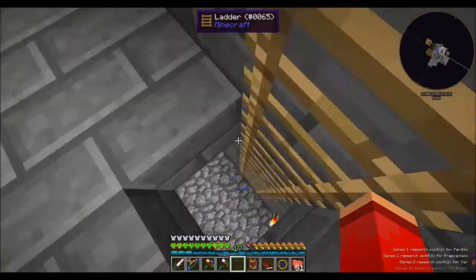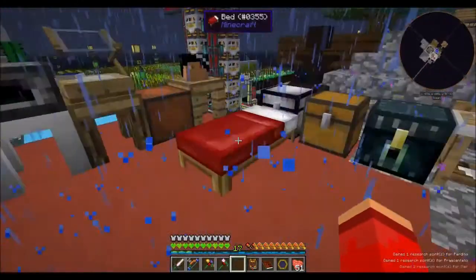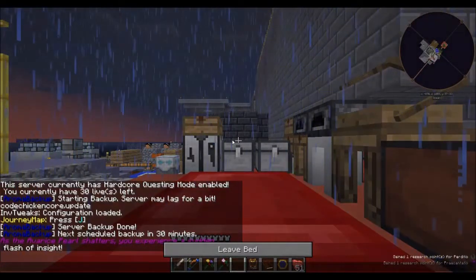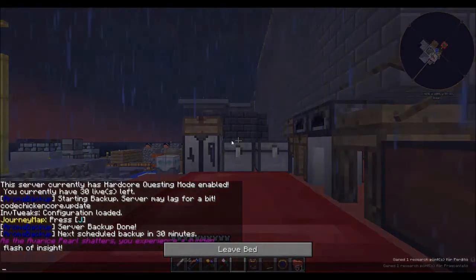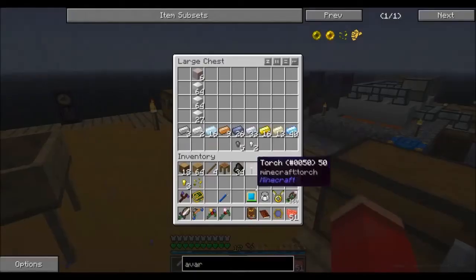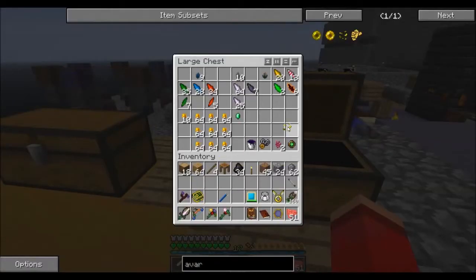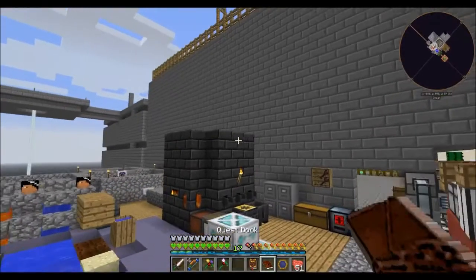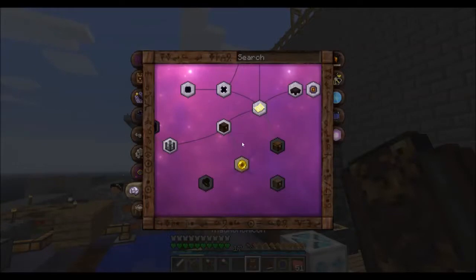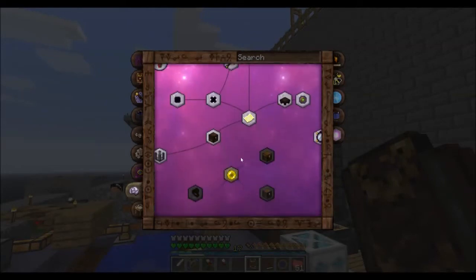Let's go put away this junk. Sleep the night away here so we can get rid of this rain. As the avarice pearl shatters, you gain a sudden flash of insight. So that should hopefully be what we wanted. Structured Avarice — I don't think this is what we wanted. But who knows.